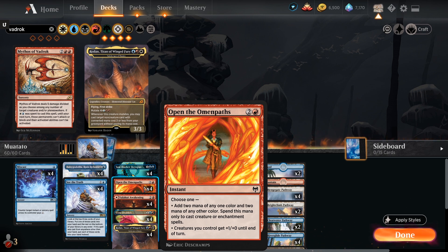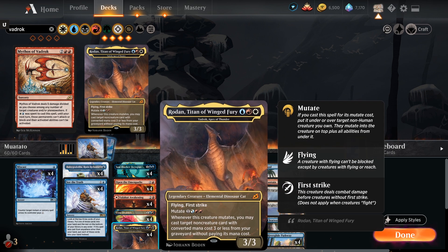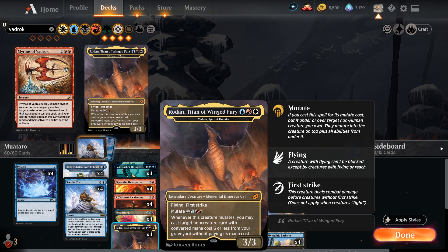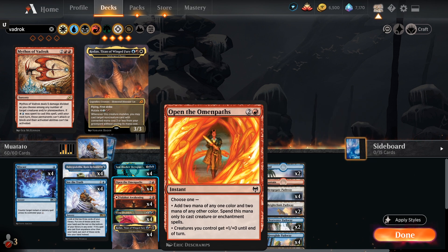It says whenever this creature mutates, you may cast a non-creature card with converted mana cost three or less from your graveyard without paying its mana cost. So for four mana we can mutate onto a creature like Baby Godzilla, loot if it is that creature, and then cast Open the Omen Paths for three mana. That three mana then generates four mana - two of each color.